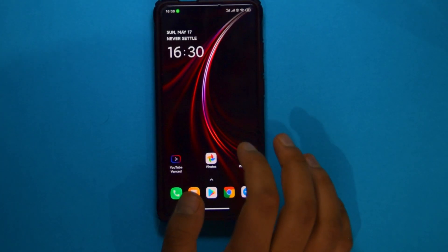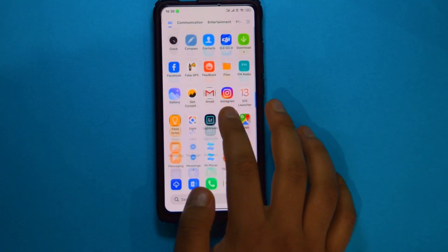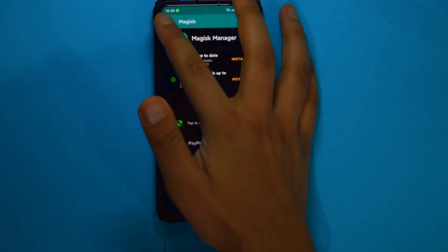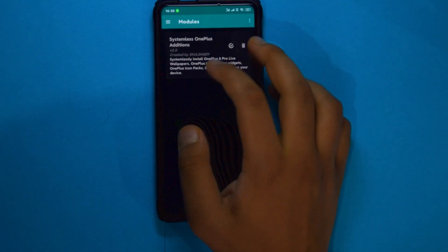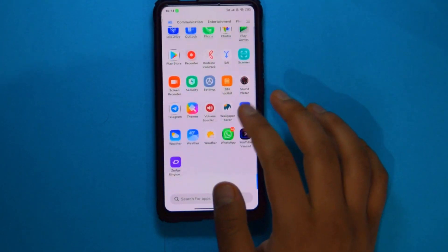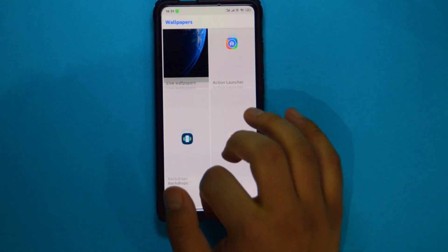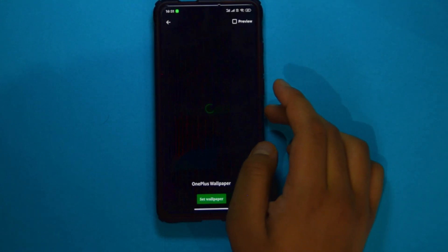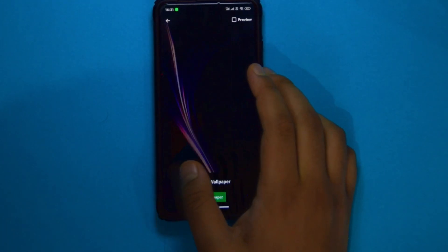I'm running the OnePlus 8 Pro live wallpaper and it works really well. To install it, just download the zip from the description, flash it with Magisk — that adds the wallpapers — then download the Wallpapers app from the Google Play Store. There are four wallpapers to choose from.